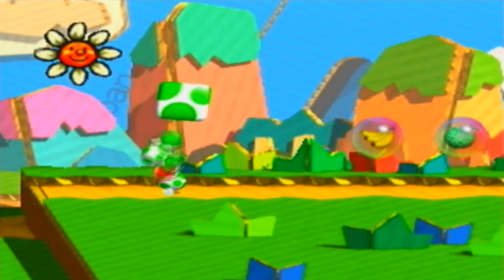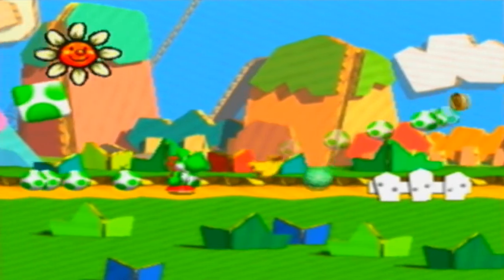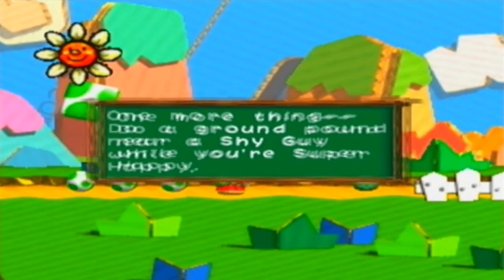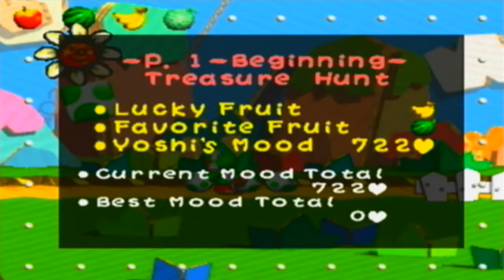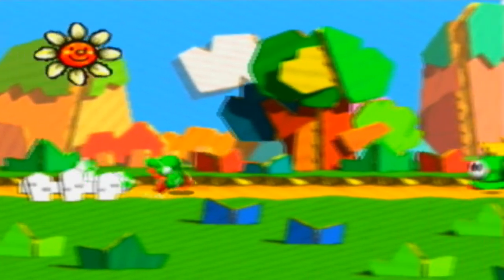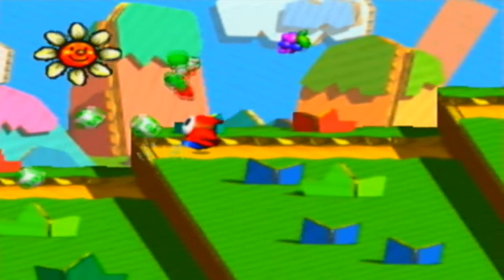There's a sneaky melon right there — these give you eggs you can throw at stuff. I ate the lucky fruit and you get more points; the hearts represent your mood but also your points. You can see that every Yoshi has a different favorite food. This Yoshi's happens to be melons — watermelons. Watermelons and regular melons are different; melons give you more.